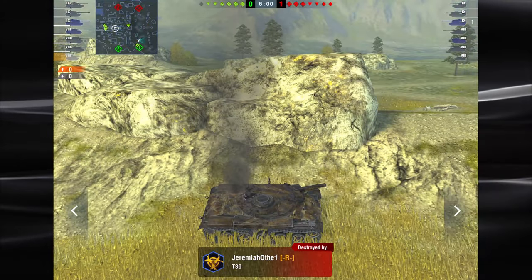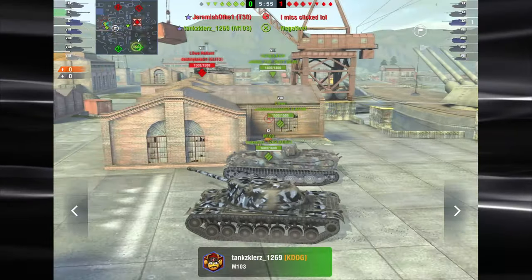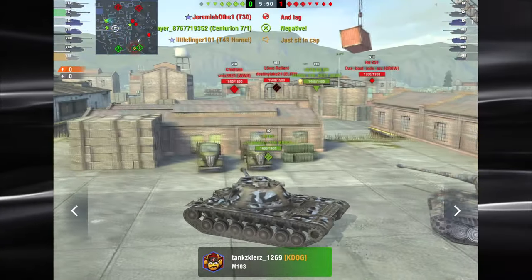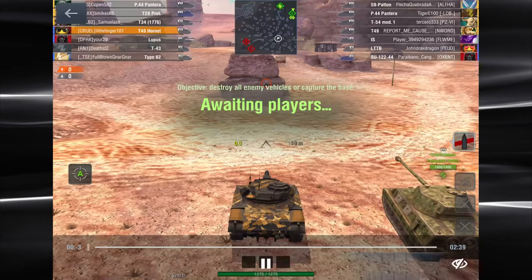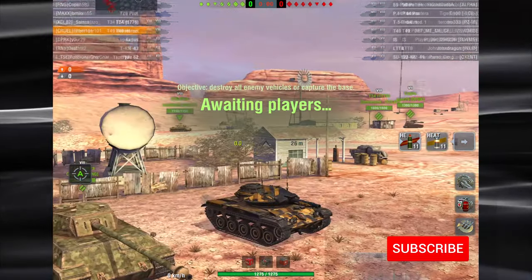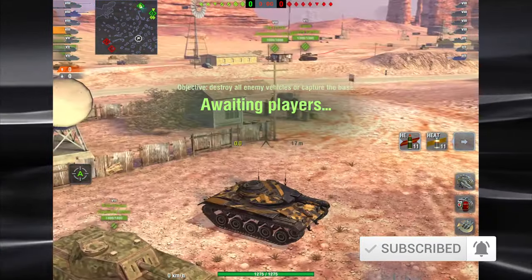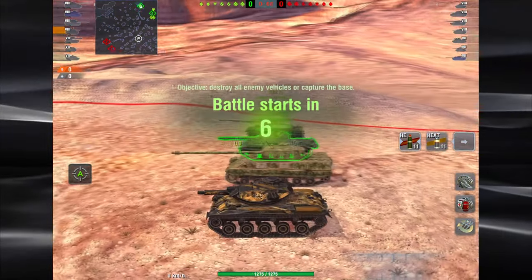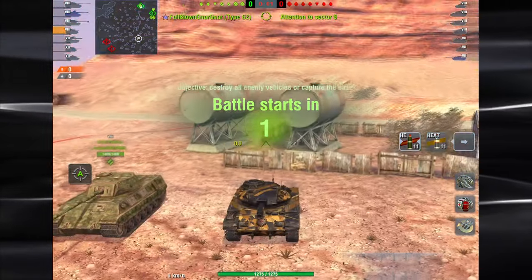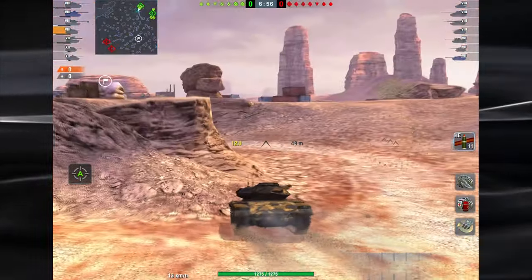I was completely unhelpful to my team — I didn't even get a chance to shoot in that instance. It's really bad play on my part. While spotting is important, don't do it to the detriment of yourself. At 72 kilometers per hour you can overextend yourself before you even realize it. Keep a close eye on that minimap and make sure you are staying close to your team.